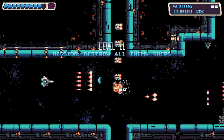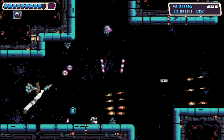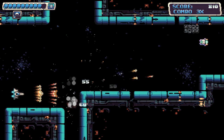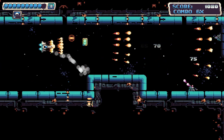Habroxia features 15 campaign missions — from destroying everything in your path and rescuing stranded astronauts, to defeating epic bosses. After each level, your score and credits are tallied up, and if you have enough credits, you can upgrade different aspects of your ship including firepower, spread, and even your starting hit points.